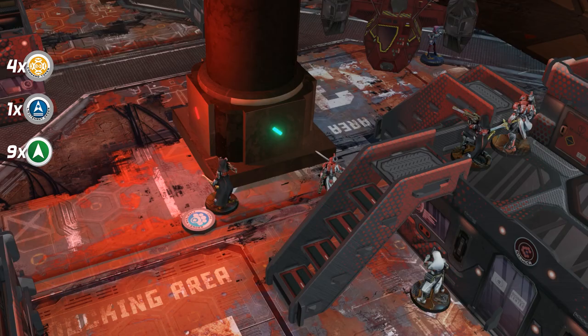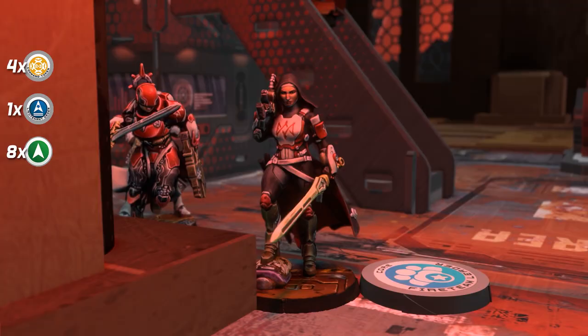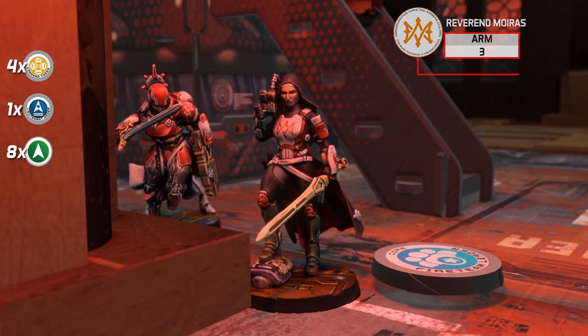The fireteam decides to advance and concentrate on the Knight. A movement skill is executed and another face-to-face roll happens. The Reverend Moira receives an impact, must perform a saving roll, and falls unconscious. The fireteam is not broken due to the number two skill that the other Moira has.